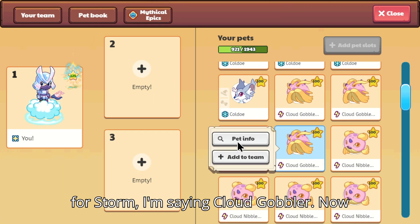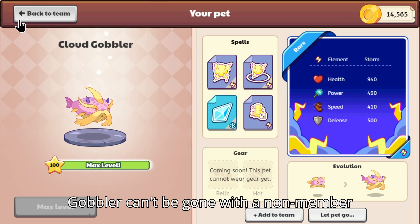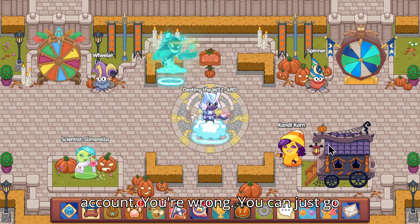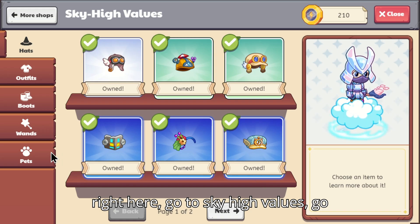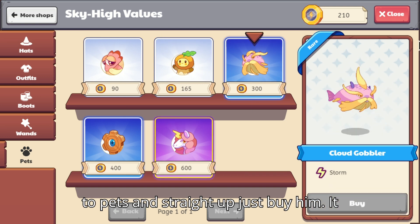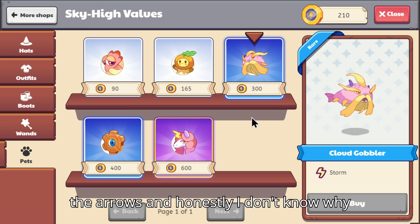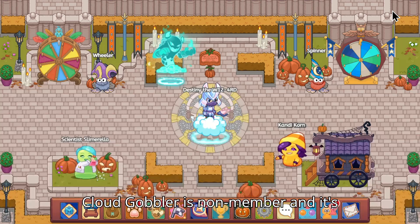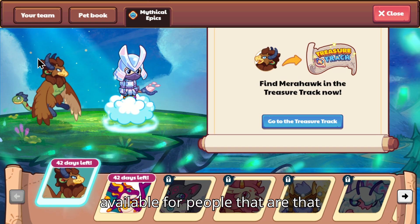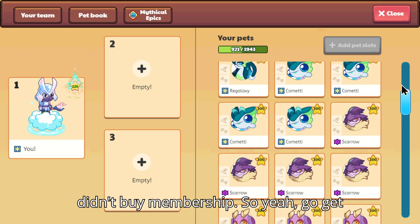For Storm, I'm saying Cloud Gobbler. You might be thinking Cloud Gobbler can't be obtained with a non-member account — you're wrong. You can just go right here to Sky High Values, go to Pets, and straight up just buy him. It only costs 300. I honestly don't know why it's that cheap for a pet this good, but Cloud Gobbler is available for people that didn't buy membership. So go get yourself one.